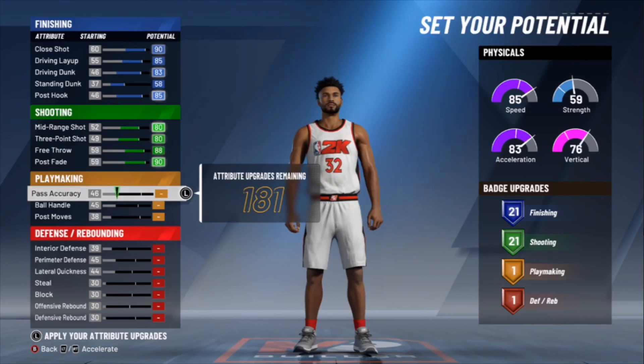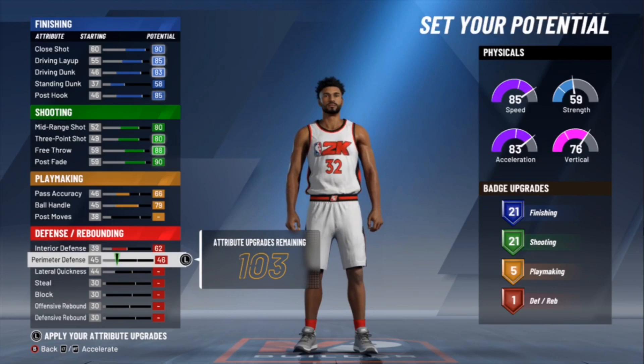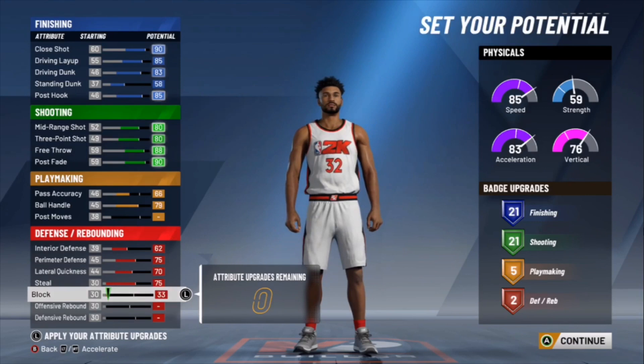Move on to Defense — don't touch Post Moves. Interior Defense, put that to a 62. Put your Perimeter Defense to a 75, put your Lateral Quickness to a 70. Put your Steal to a 75, and you have three upgrades left — put those remaining three upgrades on Block so you get a 33 Block.